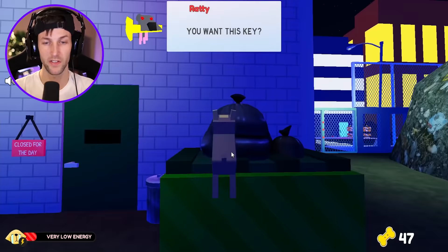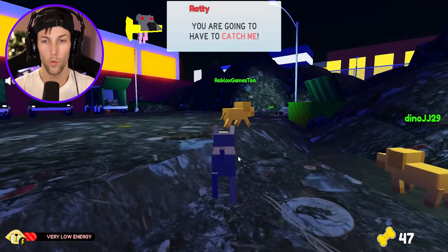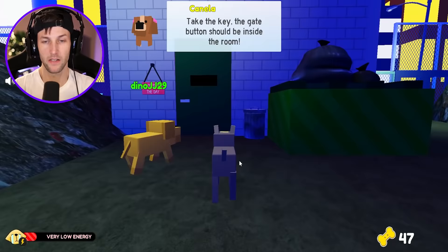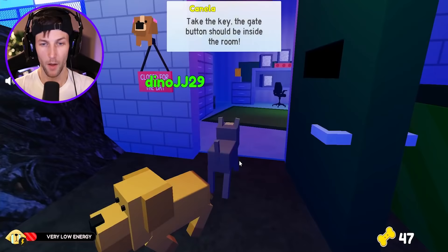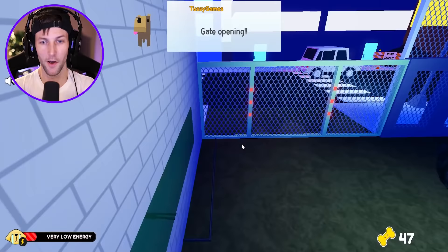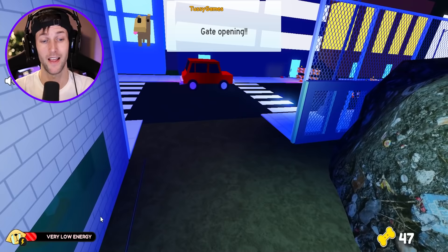After taking down Ratty's family, we confront him: 'Give us the key or we're going to eat you alive!' Another dog bites the evil rat and we get the key back. We find the gate button inside the room, press it, and the gate opens. We run out — freedom! But I'm very low on energy and desperately need more dog food.